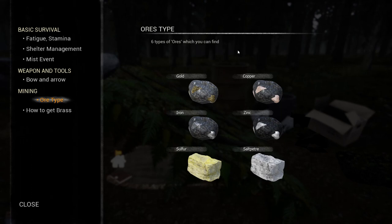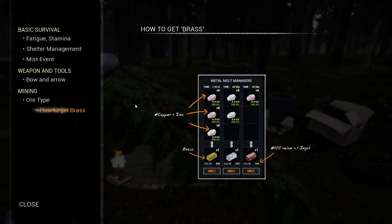Ore types - six types: sulfur, saltpeter, zinc, copper, gold, iron. How to get brass - we have to melt this up. Copper and zinc make brass. Two copper, one zinc, two zinc, one copper... times eight to make a bar. Gotcha. Graphically the game looks pretty nice to be fair, doesn't it?